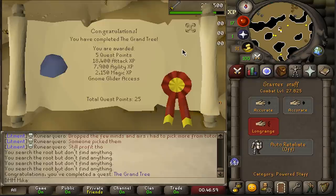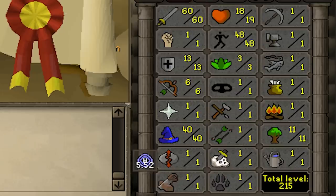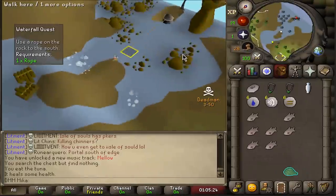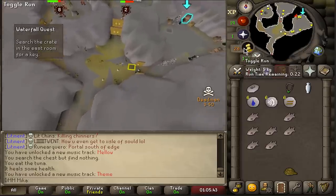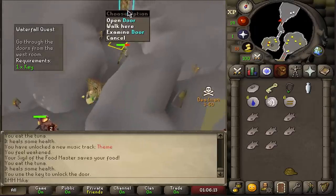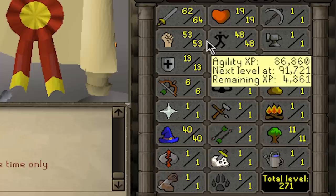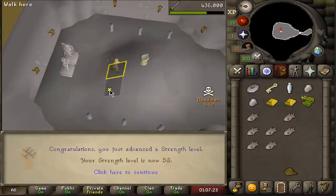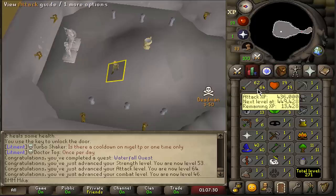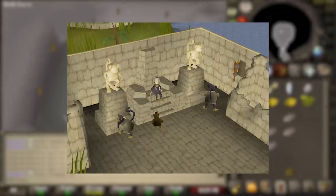Combat went from 24 to 27, we got so much experience. We're now 60 attack already — we can already wear dragon, that is absolutely ridiculous. 53 strength and up to 46 combat off the bat. We're going to quickly get to 51 combat and move up a bracket by training defense on some frogs. Then we're going to complete Monkey Madness 1 — it's going to be phenomenal.